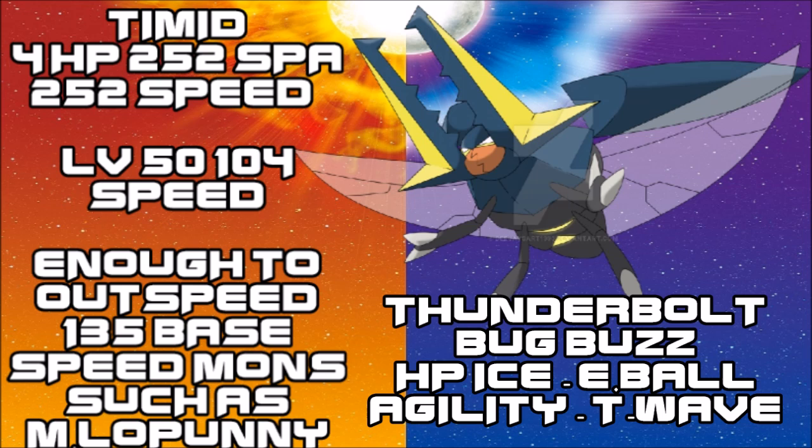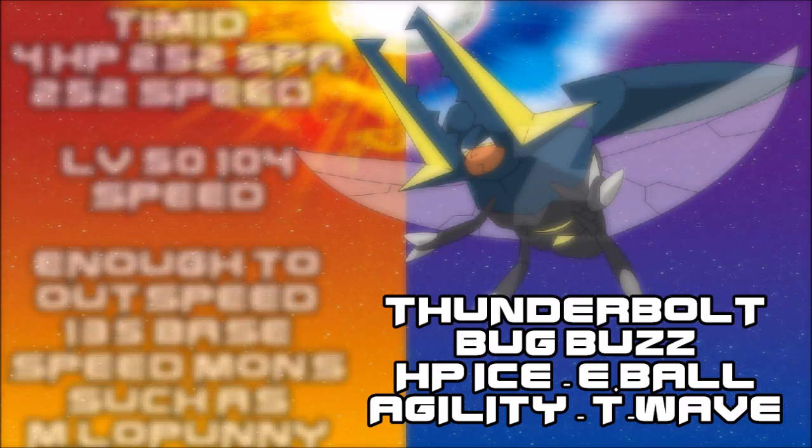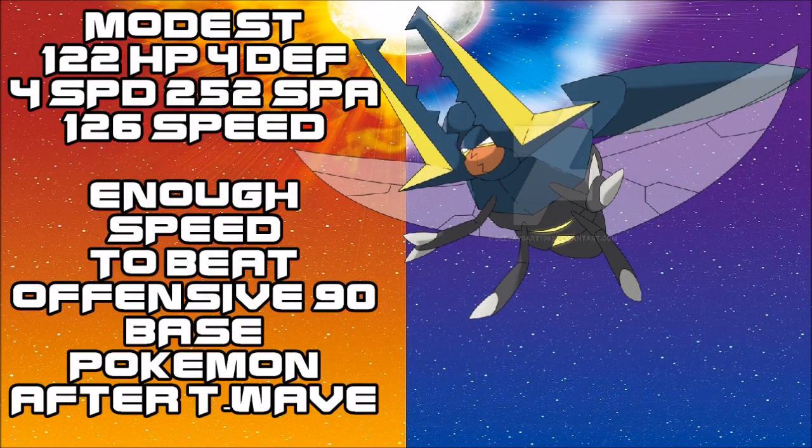Agility is generally the better move to keep defensive momentum going, but if you want to switch in and out, Thunder Wave is the way to go. Full Speed is mainly there so you can take on faster Pokémon. While you do have the bulk to take a hit or two, it's much nicer to keep attacking — this Pokémon can definitely hurt things with that massive 145 Special Attack.